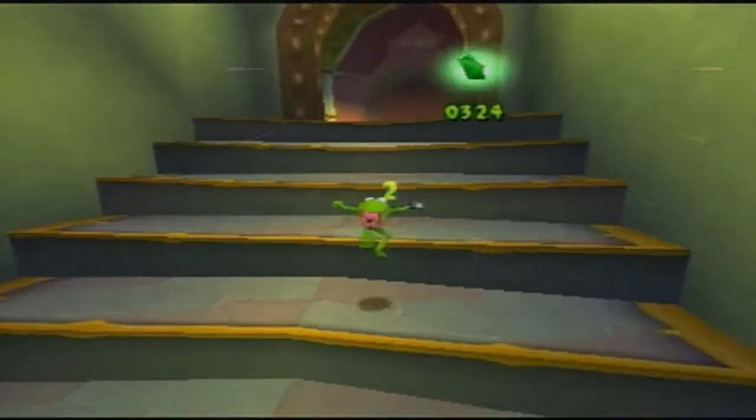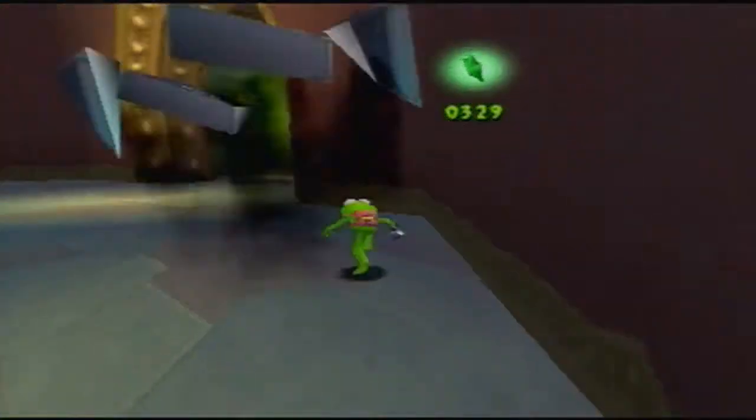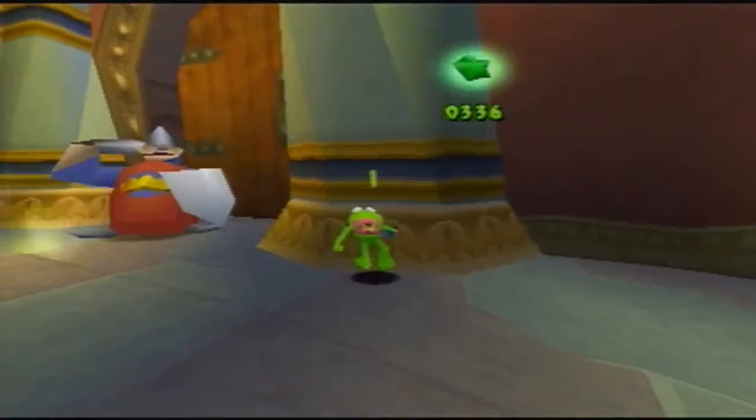Miss Piggy's power is the Ghoul Friend. She can karate chop, so we can karate chop, and we have to karate chop the doors — which are usually marked by being slightly damaged or having a crack in most cases.